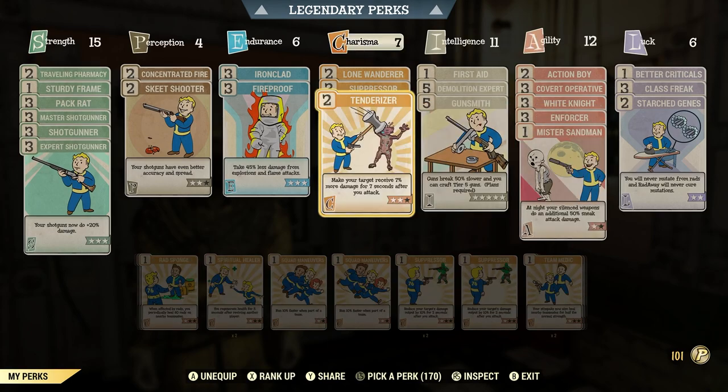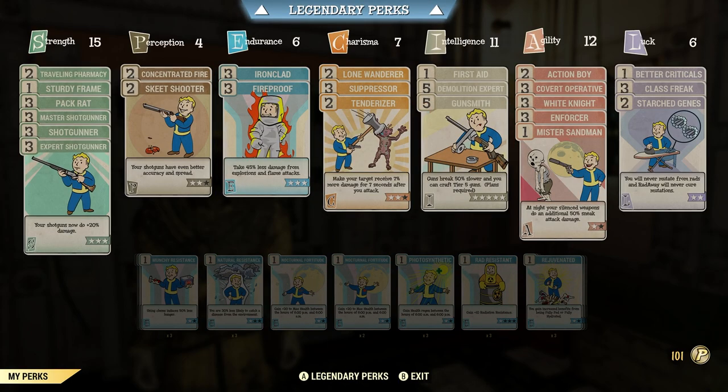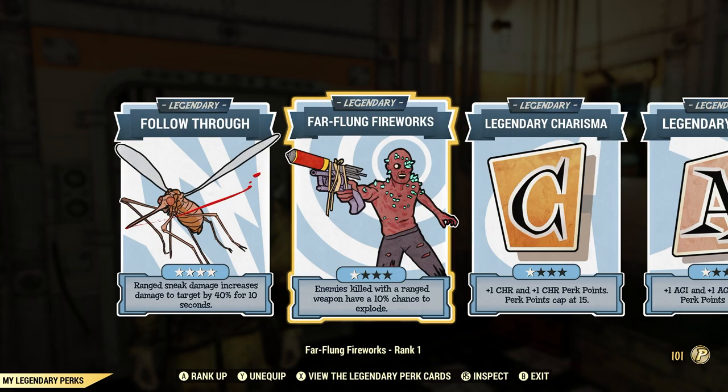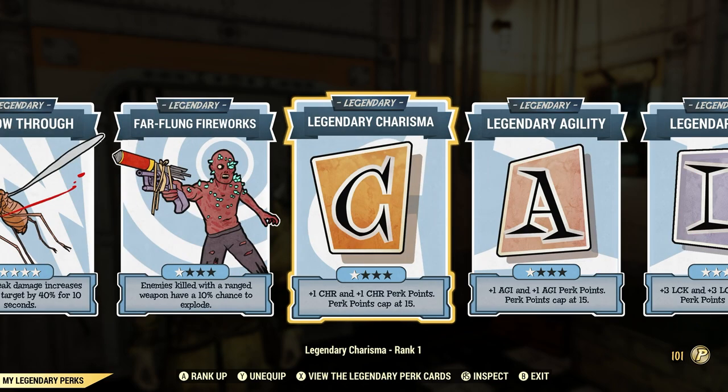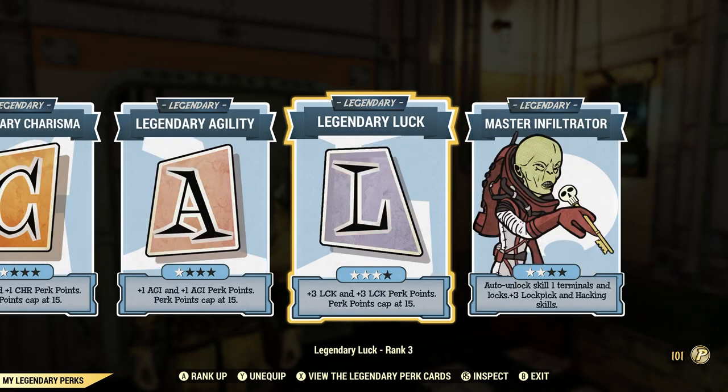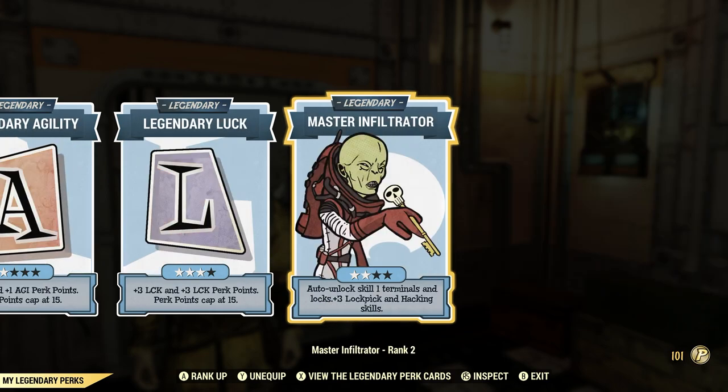Under legendary perk cards, these are the same as the rifleman build, no changes. I have four-star Follow Through, one-star Far Flung Fireworks, one-star Legendary Charisma, one-star Legendary Agility, three-star Legendary Luck, two-star Master Infiltrator. I've showcased this particular card a few times on my channel in certain daily and weekly challenges and I highly recommend it — it just makes your life a whole lot easier.